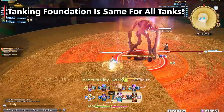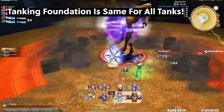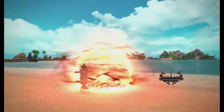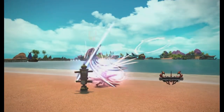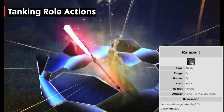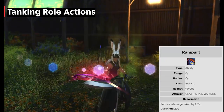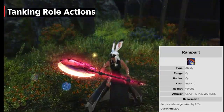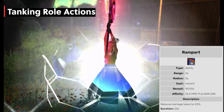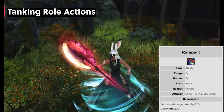Let's go over the tanking role actions that each tank shares. First, we have Rampart, which reduces damage taken by 20% for 20 seconds and has a recast timer of 90 seconds. This is usually your go-to ability as it's one of the earliest ones you get. In early content, players tend to hold onto this since you have so few cooldowns — but this is not meant to be held. Just pop it after pulling one or two trash mobs to help mitigate damage. It will be on cooldown before you know it.